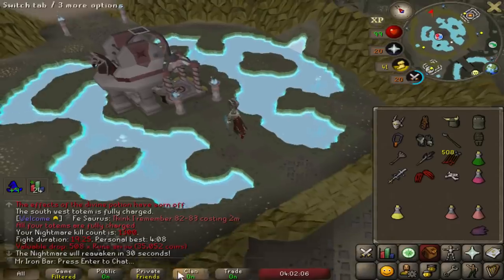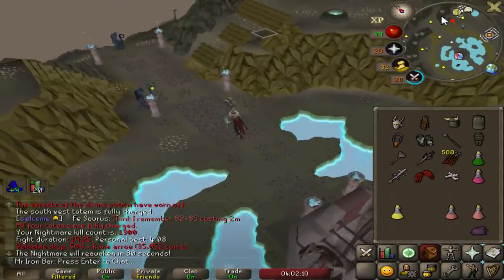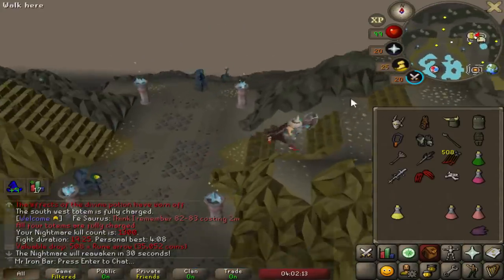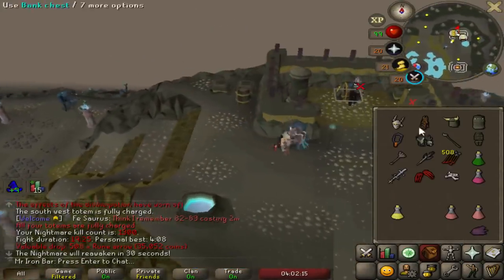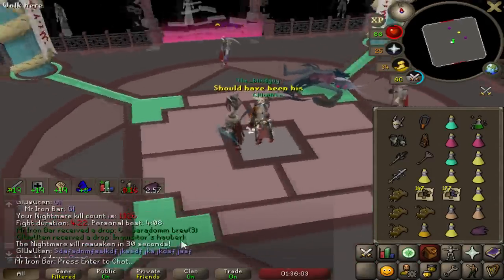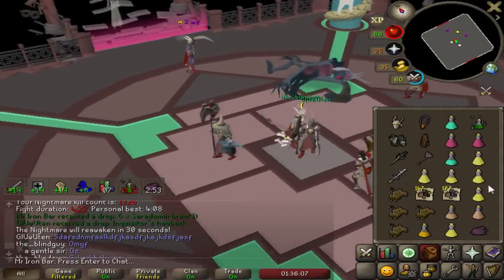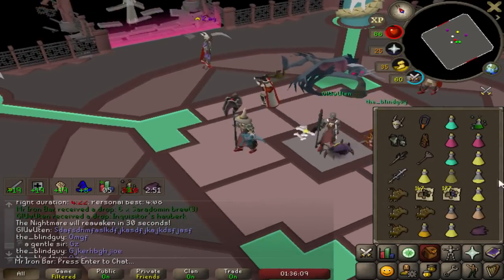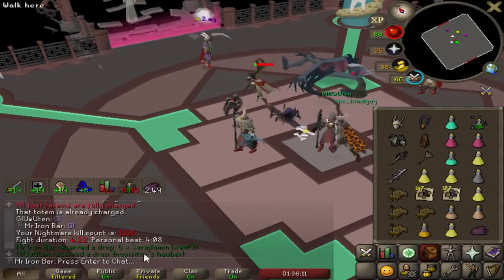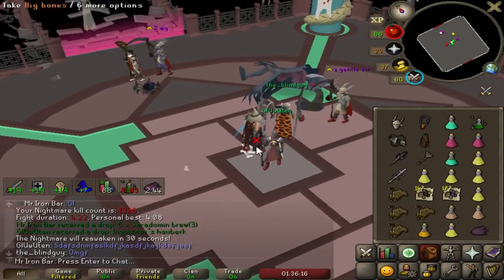1300 KC. With the mace and this slightly modified setup, I'm sticking with this — definitely constant sub-20 minute kills. My recorder wasn't on — we just saw a freaking Inquisitor platebody drop, dude. Imagine if I got that, that would be insane. Inquisitor top and bottom. I ain't even mad, that's cool to see.